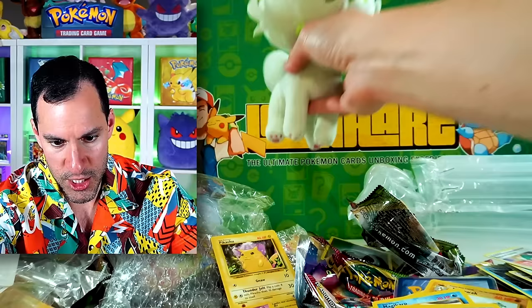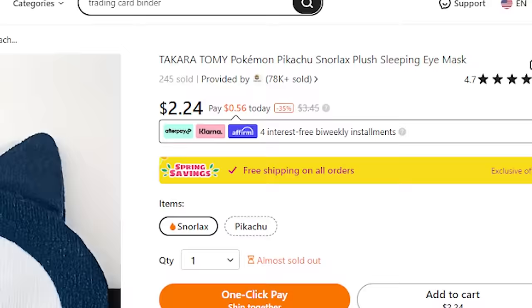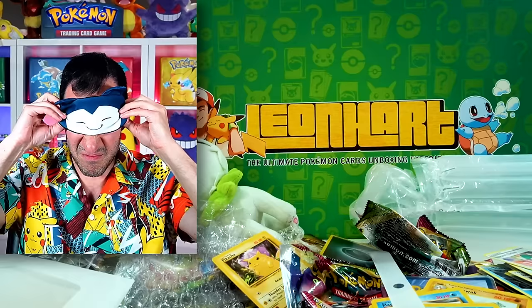Moving on to the next item — grab bag special. It's supposed to be a Snorlax sleeping mask. A couple of — shouldn't have put this on my face. But there we go — a Snorlax sleeping mask! There weren't many more Pokemon card options on Temu, believe it or not.